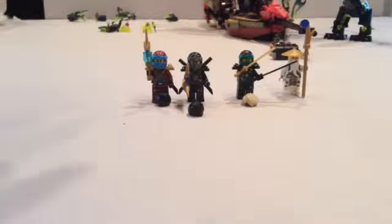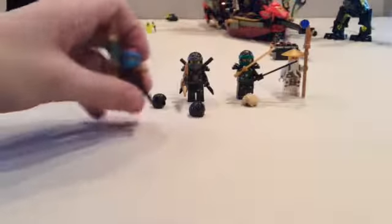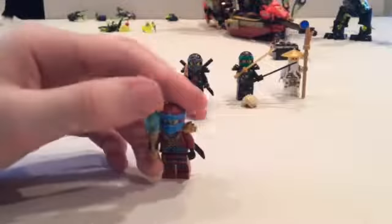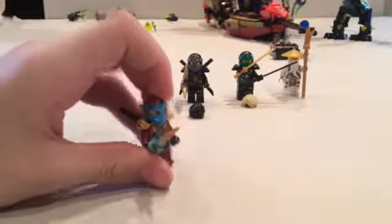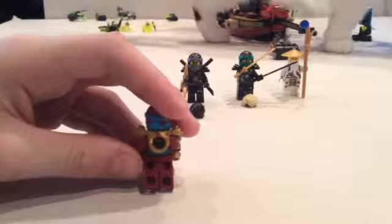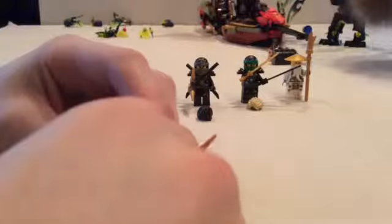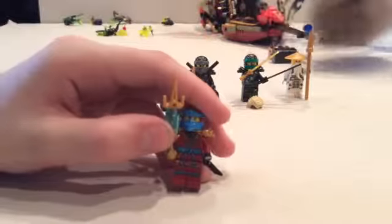Now these are the four good guys in the set: three ninja and Sensei Wu. We're going to start off with Nya — they all come with their hair pieces, Nya's, Cole's, and Lloyd's, but Sensei Wu is bald. I like her weapon a lot, it's like a little water blade since she is the ninja of water. She has elemental power and a nice light blue over dark red which looks pretty cool, a golden katana holder on the back, a blue strap, and her water symbol on her chest.